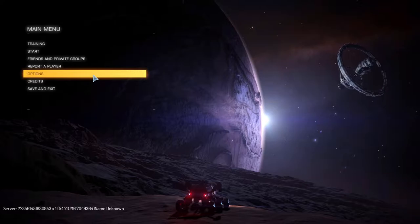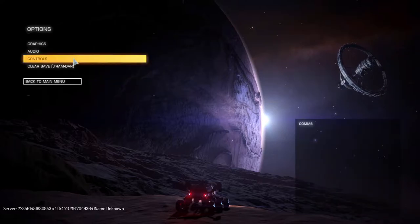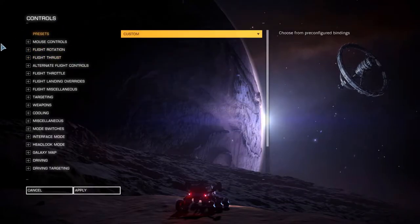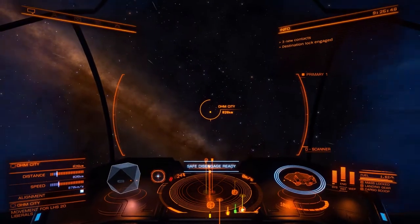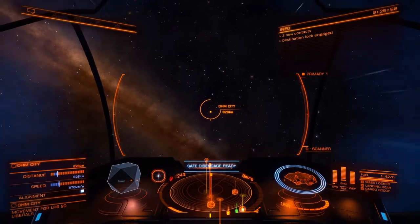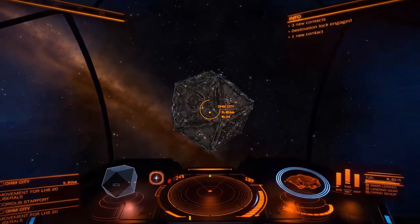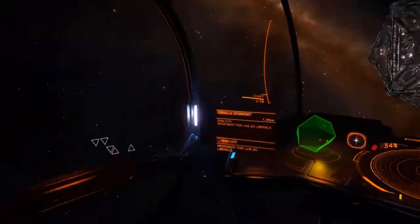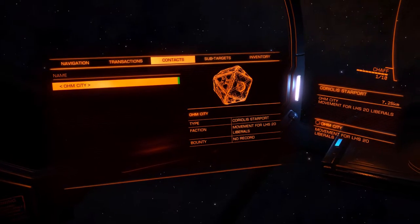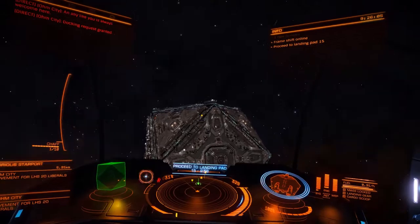Open Elite Dangerous and configure your controls by going to Options and then Controls. You will need to go through this and configure it to your specific control methods. It is highly advised that you use a joystick and keyboard as your primary flight control method. These can range in price from £30 for a basic joystick with limited functionality, all the way to HOTAS fully featured flight controls. I was able to pick up a second-hand Logitech Extreme 3D Pro for £15, which has served me well in my 140-plus hours of Elite so far. So a fully featured stick is by no means a necessity.